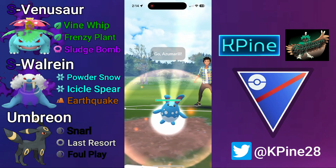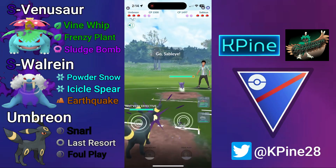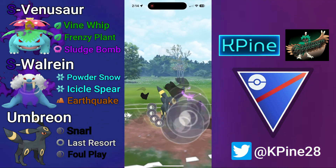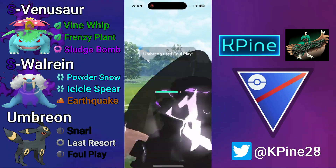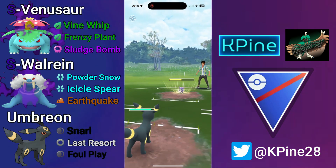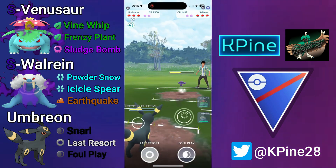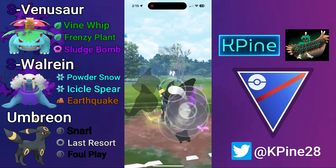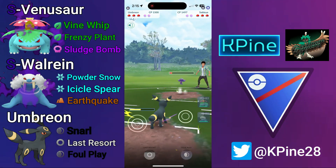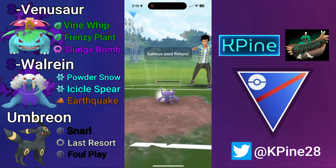Next match: Shadow Venusaur into Azumarill — show me the Sableye, please. There's the Sableye. We swap in our Sableye and my opponent stays in, potentially making a play for the switch. I have a high-ranked Umbreon — Sableye doesn't reach the Shadowclaw breakpoint against us — so two Returns will not quite threaten a KO. We force them to be the first ones to shield.